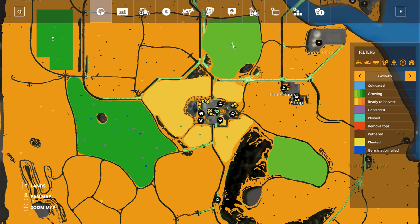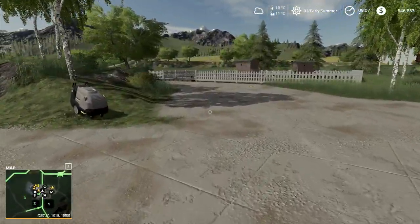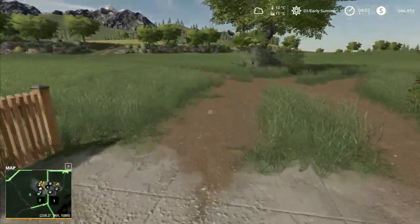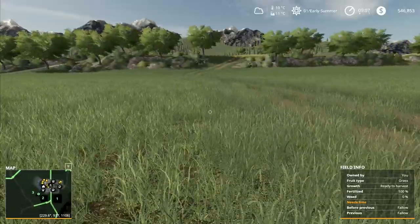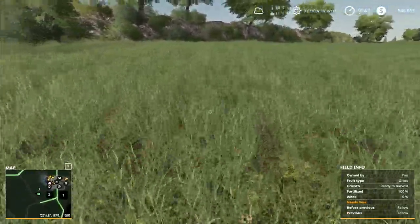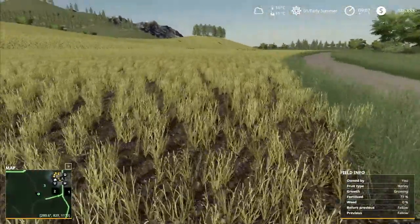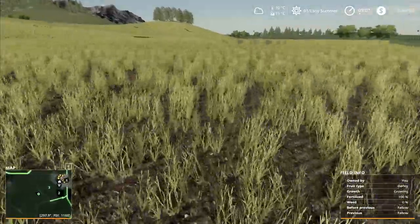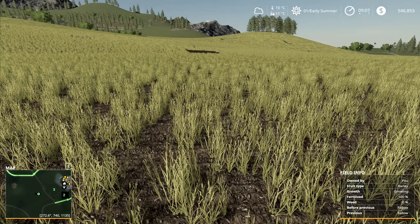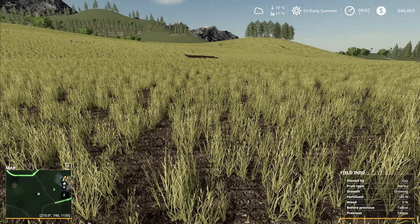We do need to go and spray field four for weeds - that's probably the next thing we're going to do. But before I do the spraying, I want to head up here and see what's going on. Is this something to do with the weeds that were up here? We also need to feed the chickens - I'll put a little bit of water, it doesn't take much. I want to see what's going on with some harvested bits and some germination failed bits. This is just saying ready to harvest, although we know that grass does grow to the second stage for ready to harvest.